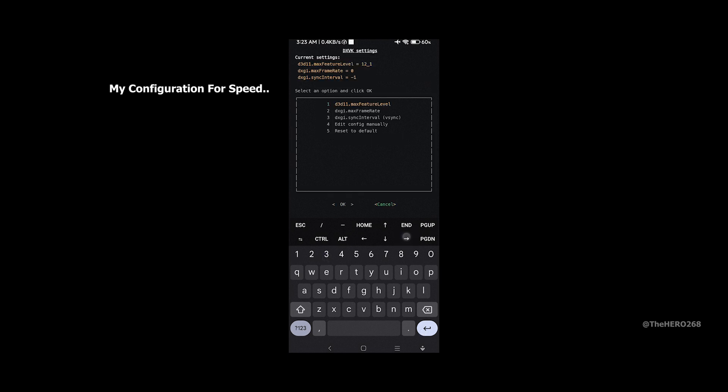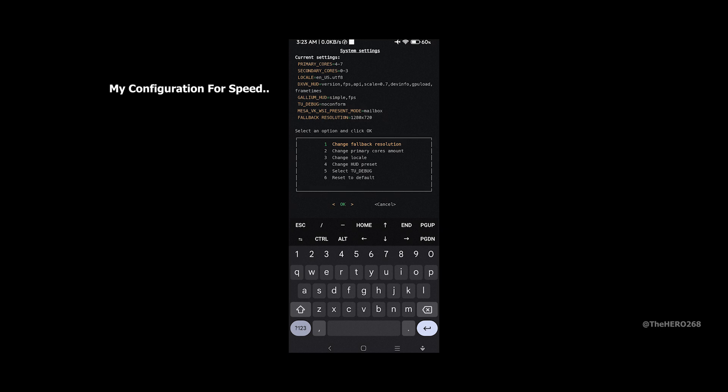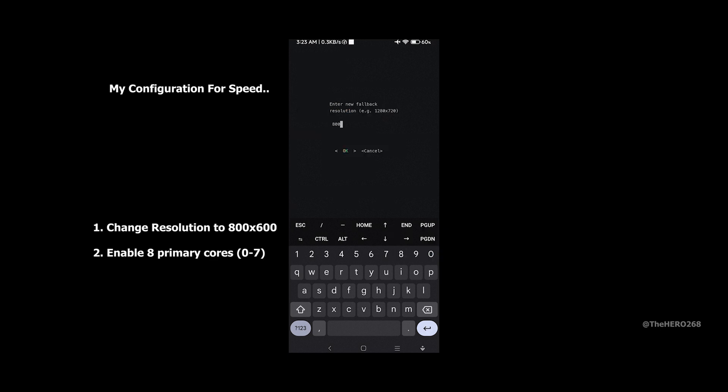For DXVK, leave that as default — no need to change any settings there. Go to System Settings and again change the resolution to 800x600.